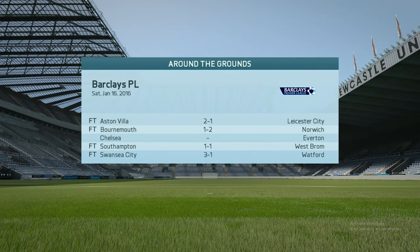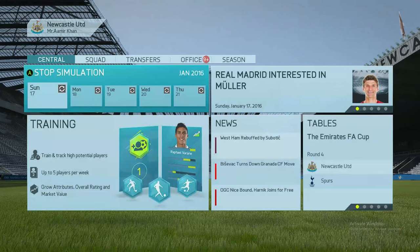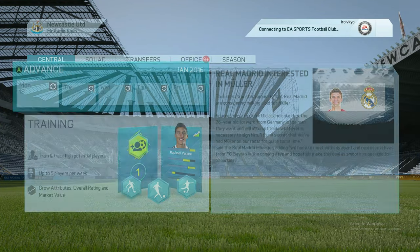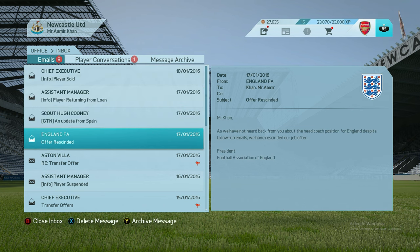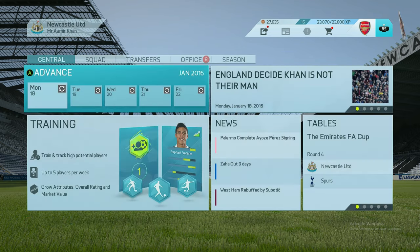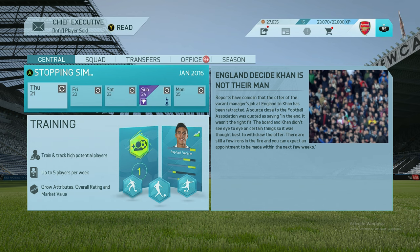Now we're up against Spurs — I think that's an away game, not quite sure, we'll have to simulate it. We have sold Iosse Perez to Palermo. Everton 1 Liverpool 1. Newcastle United 0 West Ham United 1. Southampton 1 West Bromwich Albion 1. We'll need to get some players in.